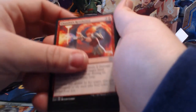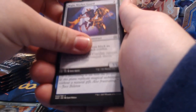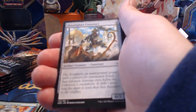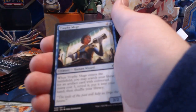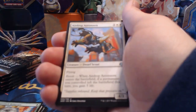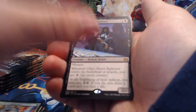Pack twelve: Chandra's Revolution, Metallic Rebuke, Natural Obsolescence, Resourceful Return, Night Market Guard, Negate, Renegade Map, Destructive Tampering, Prizefighter Construct, Trophy Mage, Dead Dismissal, Airdrop Aeronauts, and Glint Sleeve Symphoner for our rare.